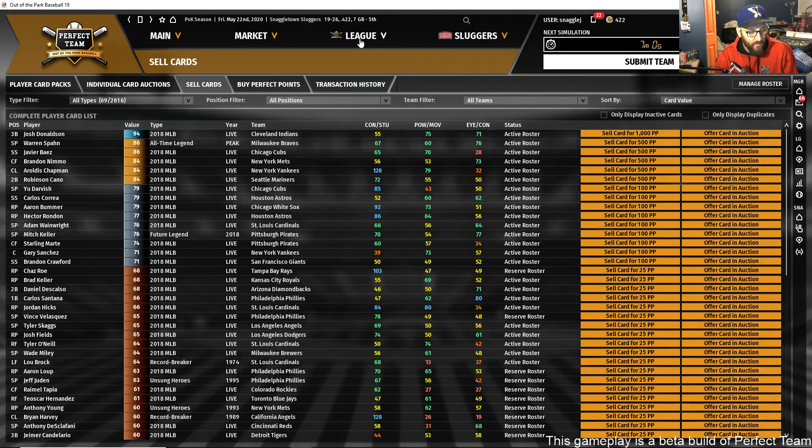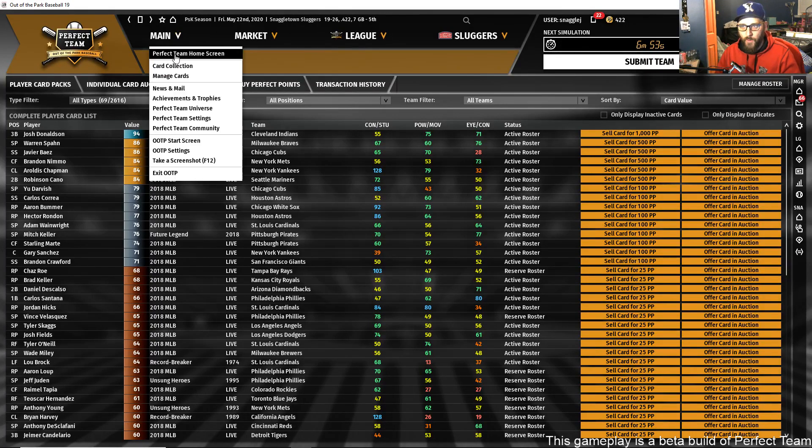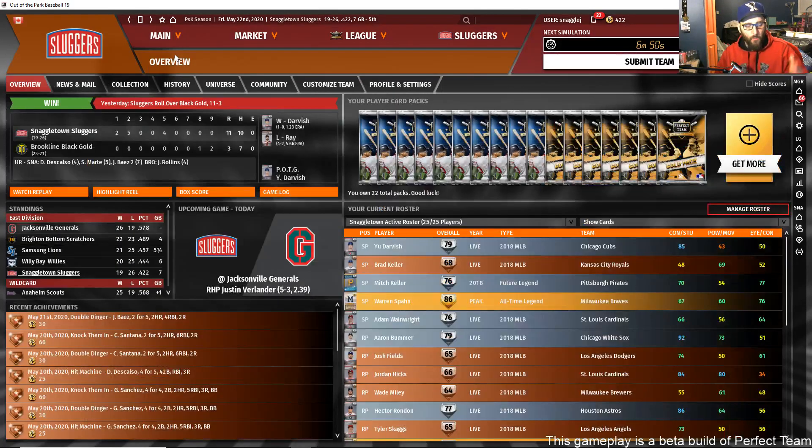This is the bare minimum of what Perfect Team is going to be. We have so many great ideas — as we get into Out of the Park Baseball 20, which is about four months away, we're going to be introducing events, challenges, themed content, and a weekly live show starting in December. Perfect Team will not be coming to Linux, unfortunately, due to our server provider not supporting that platform.